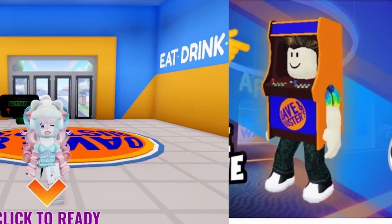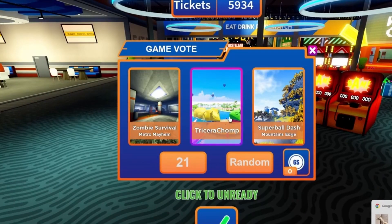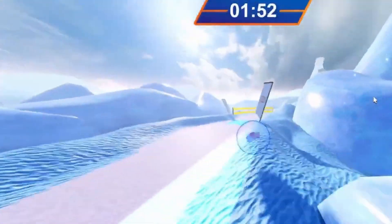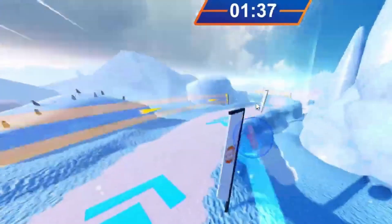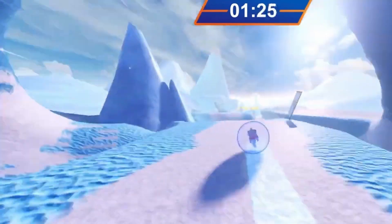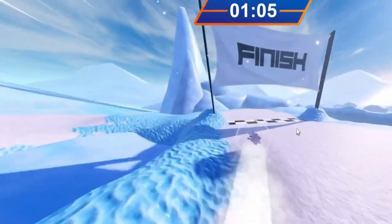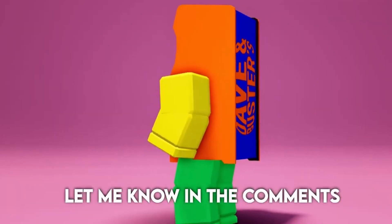First, join this game. To get this free item, we have to play 5 mini games. To join one, just click where the check mark is. The quickest one to play is Super Bowl Dash. As soon as you get done you will get the badge and item. This is the item - what do you guys think? Let me know in the comments.